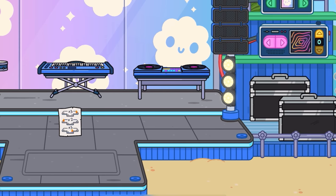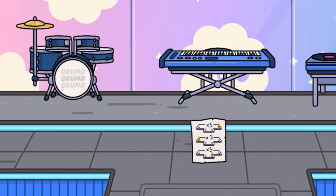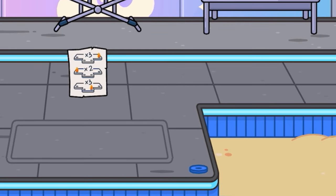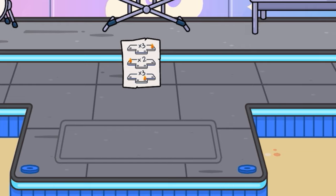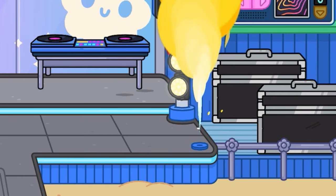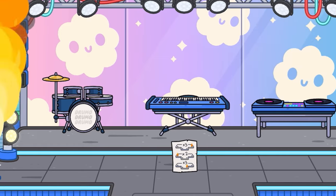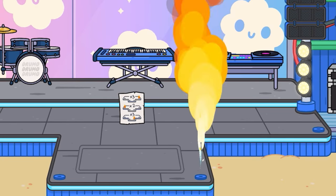So what we want to do is tap over on this one three times because it says times three. And we want to tap over on this one times two, which is two times. And then we want to tap on the front right one here as well three times. And we should get our other secret. So let's do it — one, two, three. All right, and then we do this side: one, two. And then the front one: one, two, three.